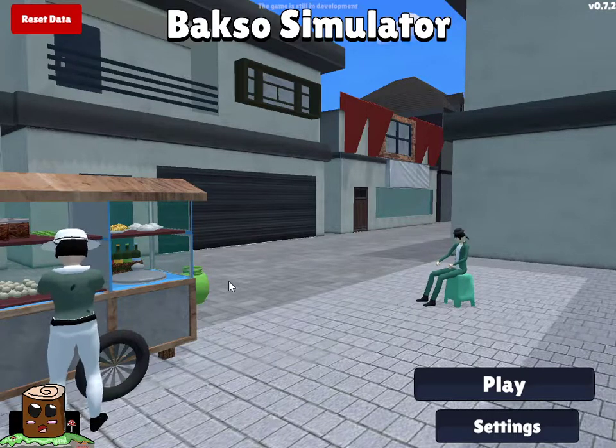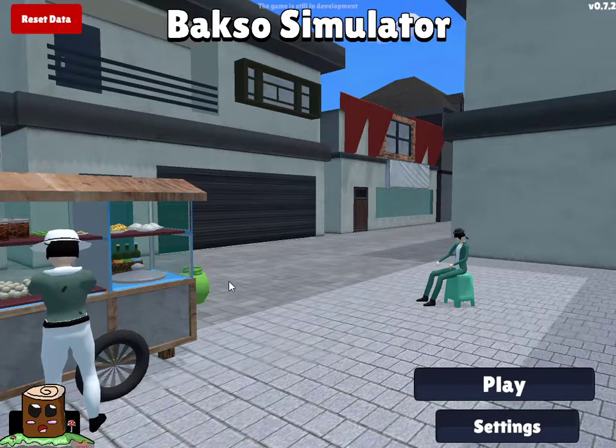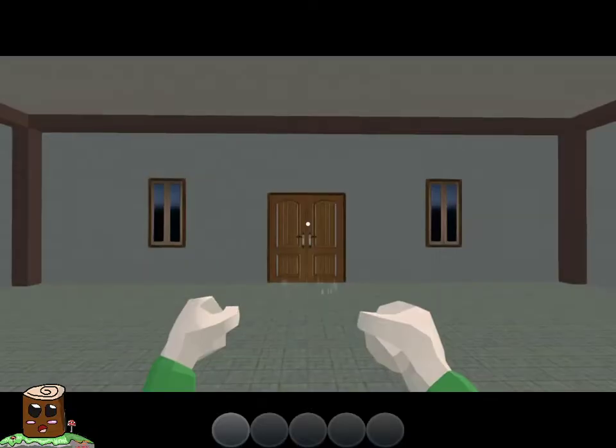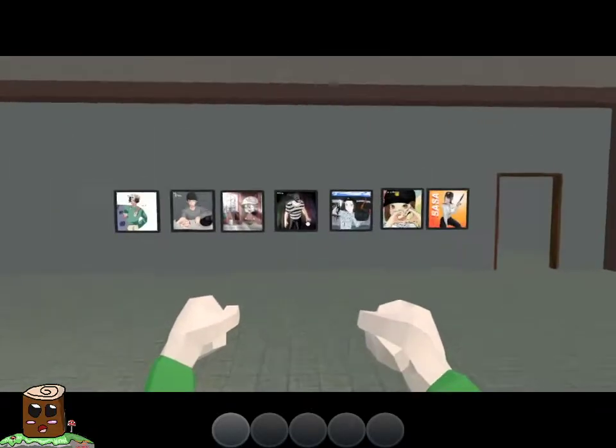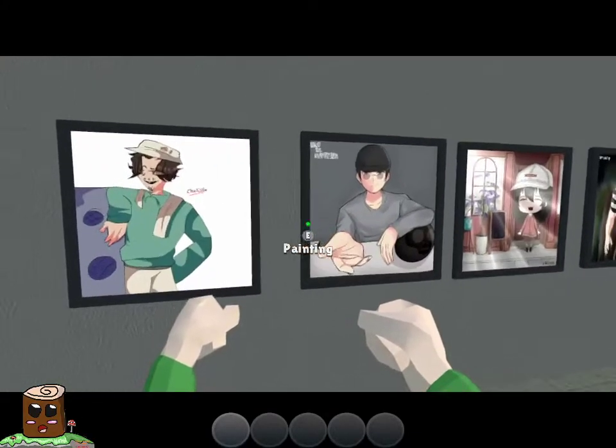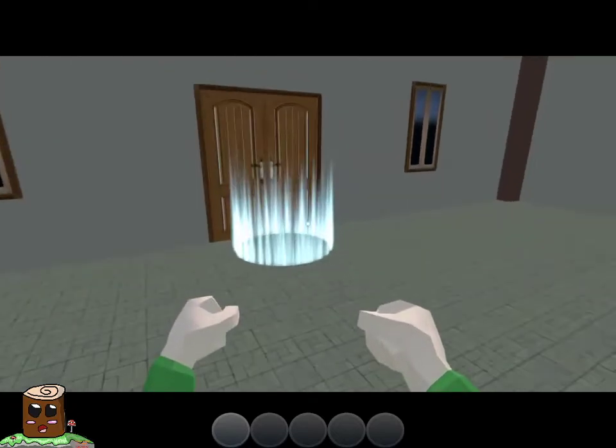Hello and welcome back to Random Days Random Games. In today's episode we're playing Bakso Simulator once again. We've played this many, many times. It is an Indonesian game and it's quite fun. They've been adding more and more stuff to the game ever since. They also added a painter that looks like Bob Ross who paints stuff for you, just to cost a fortune.